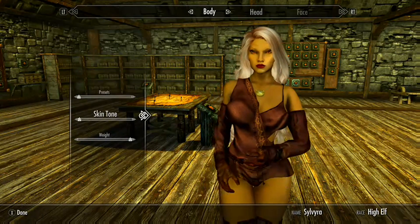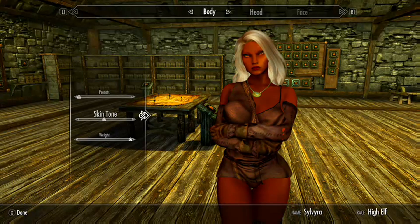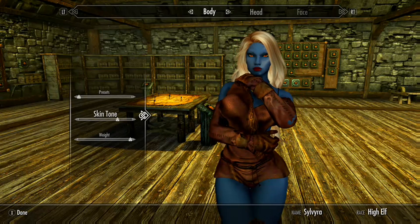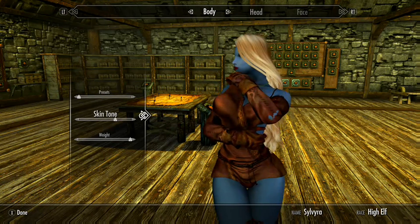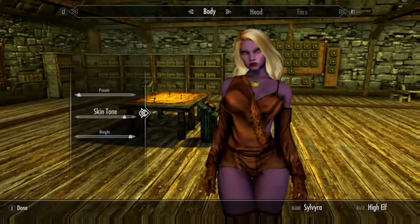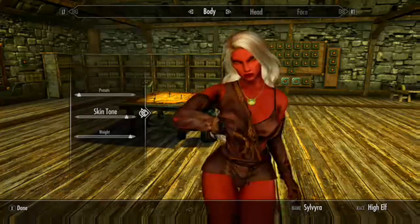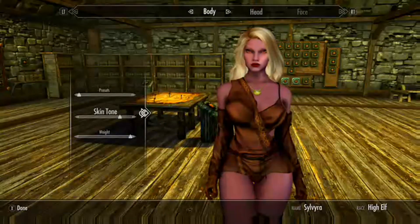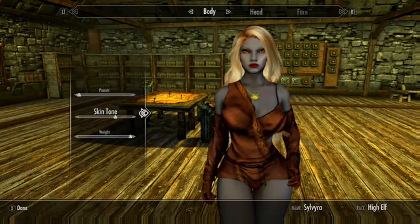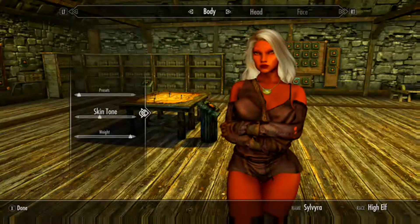I don't want to mess with the presets, but skin tone is supposed to have a lot more versions of skin colors — and I am seeing a lot of different skin colors, which is cool. She's a high elf. It would be nice if I could make her blue. There's a nice dark purple I like. That red is just about too much, probably because of my saturation — I have my game really heavily saturated. But I do get some different skin colors.